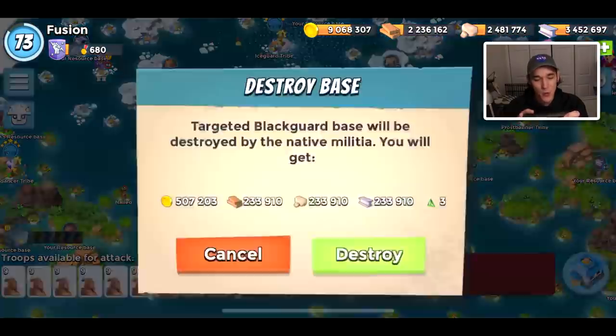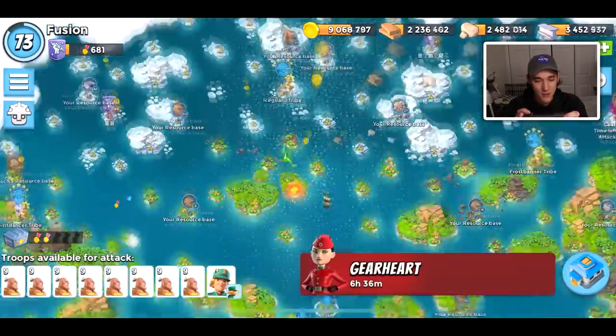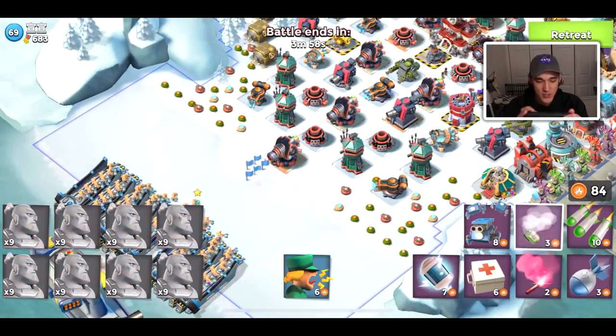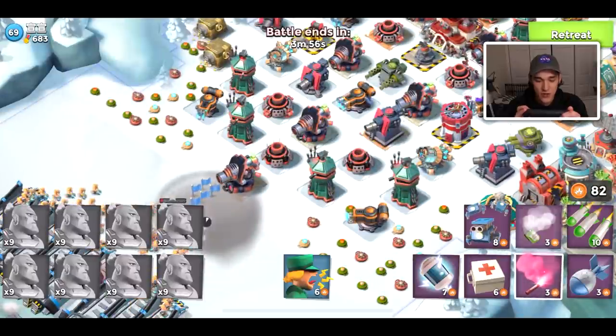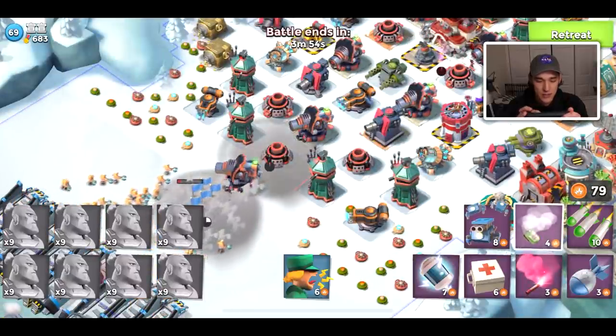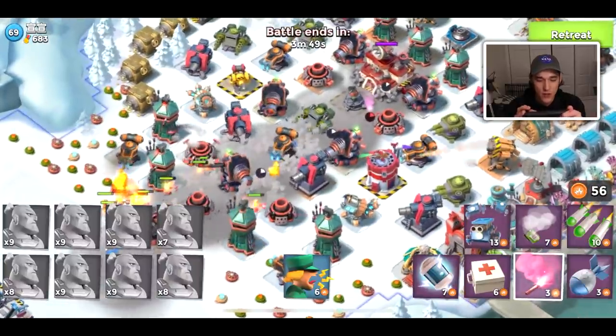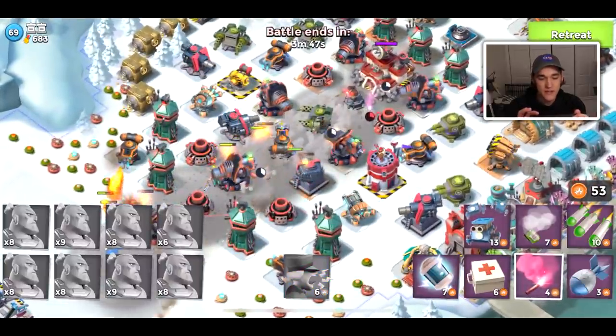We're getting a Mega Crab tomorrow — super excited about that. We'll get some content for that this weekend. But today I'm just doing some warrior attacks, really trying to get two machine guns upgraded. Machine guns are more expensive than flamethrowers, so I want to try to get the more expensive defenses done first — that way it's just easier at the end.